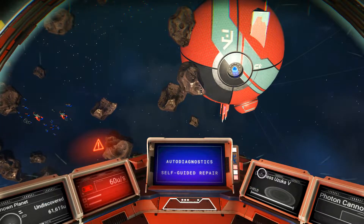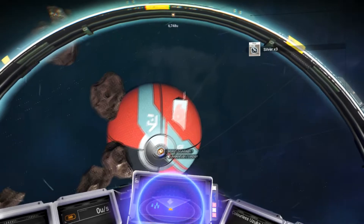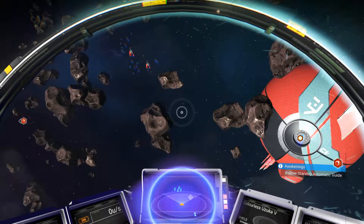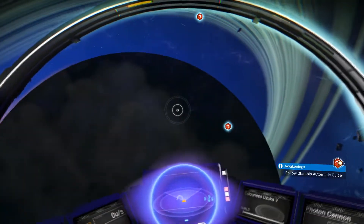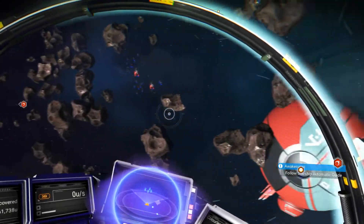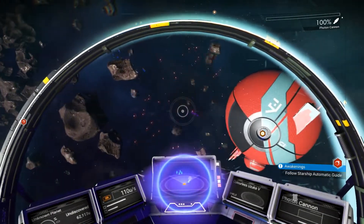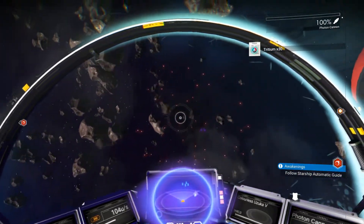Starship monitoring system reports hyperdrive error — warp fuel depleted. Okay, fine. Accept. Fuel source, fuel source. It said follow star — oh, over here. Okay, what's that say? Fuel source. Wait a minute. Yeah, let's go. Is that just silver? Where the hell do I get tritium?